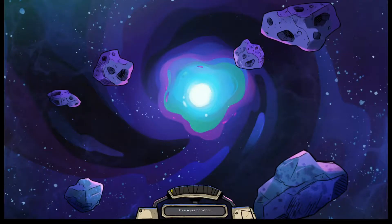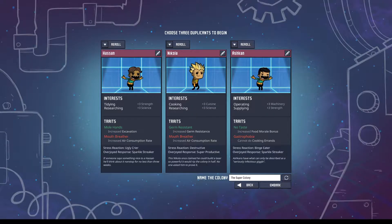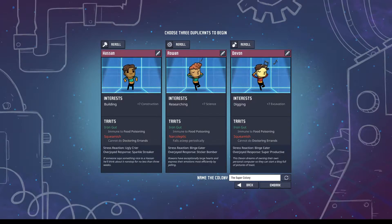Hello and welcome to this game — it's game start! We've got our three duplicates here. There's a reroll option for each one so you can choose exactly who you want. In this case I'm just going to reroll until I like them all.